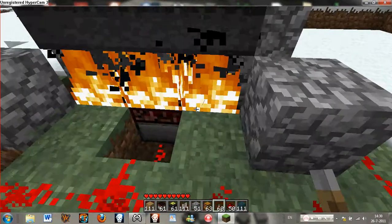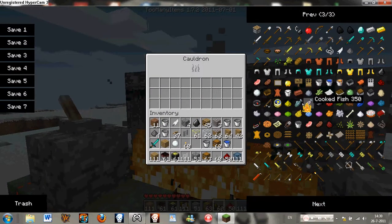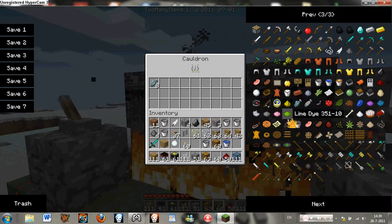This is how I made my hibachi with 3 cauldrons above. Now I can get some fish and just put it in there.